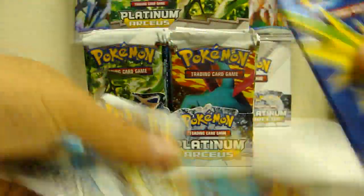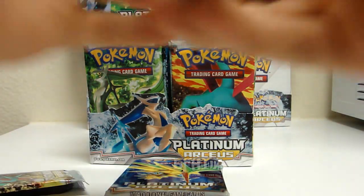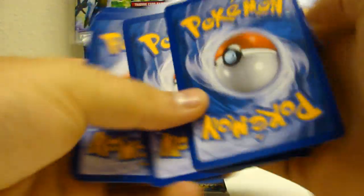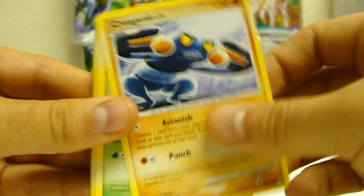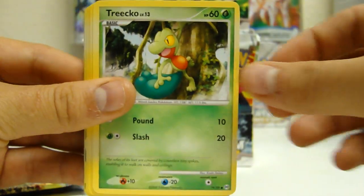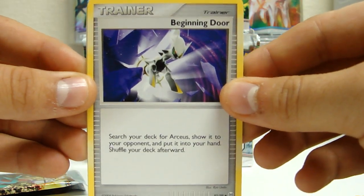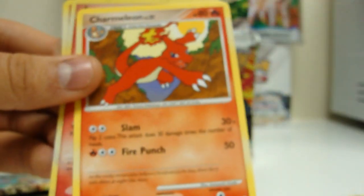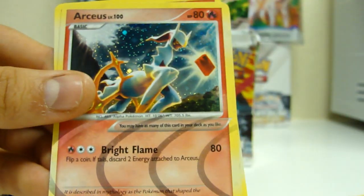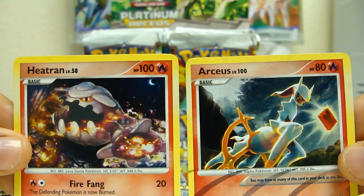Starting off with the Salamence pack. We got Croagunk, Burmy Plant Cloak, Kabuto — I like that card — Helix Fossil, Bronzor, Combee, Unown Door trainer. Let you guys take a look at that. Charmeleon, Fire Arceus, and a Heatran holo. Very nice.